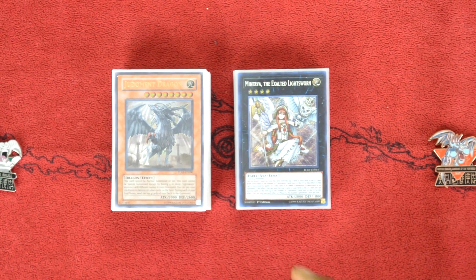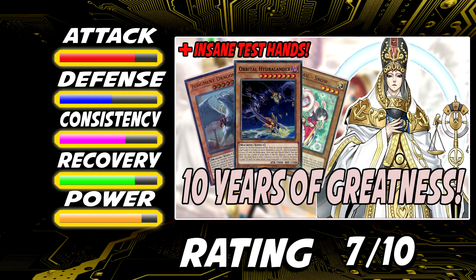Looking into the stats of Lightsworn, their attack power is pretty outrageous. A lot of the Lightsworn monsters are really strong, allowing you to beat over almost any threat. If your opponent drops a monster under 3,000, Lightsworns don't have a problem taking care of it. And if they can't handle it monster attack-wise, they can blow it up through Judgment Dragon and a plethora of other cards.